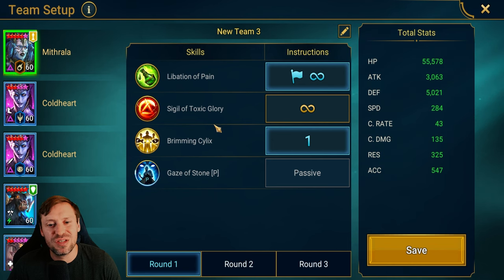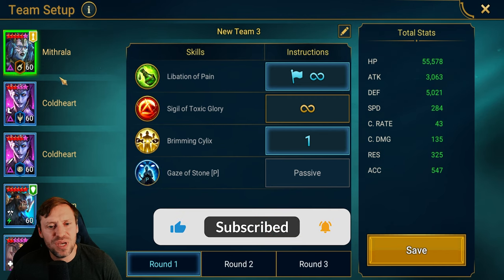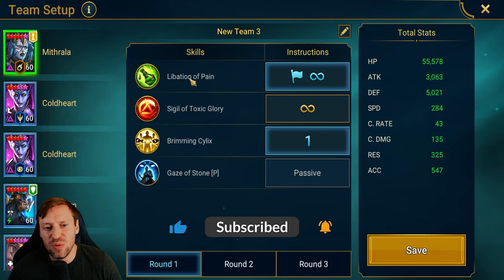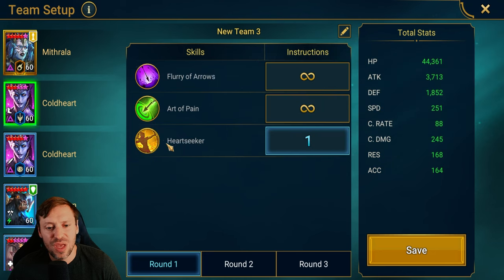We will look at the builds and masteries — be very careful with the masteries because I made a huge mistake on Mithrala and I was getting failed runs. The setup is also really important: we want Mithrala to open up with her A1 and then always prioritize the cleanse on her A3.